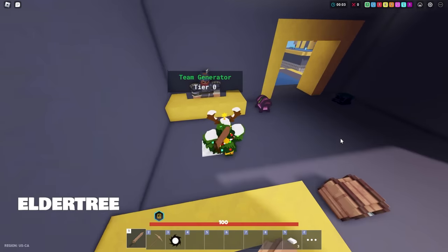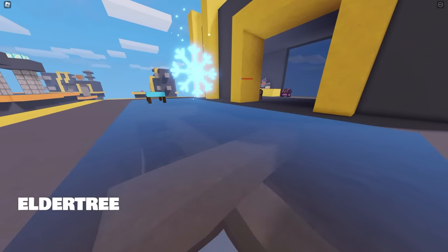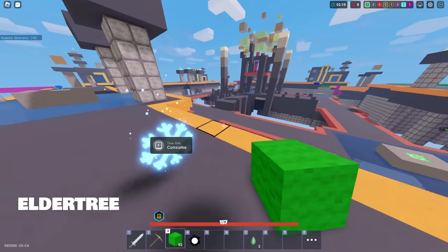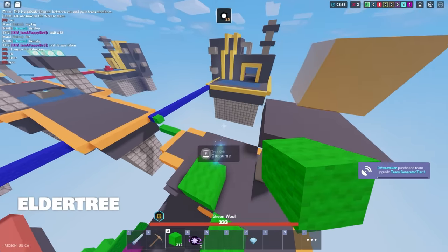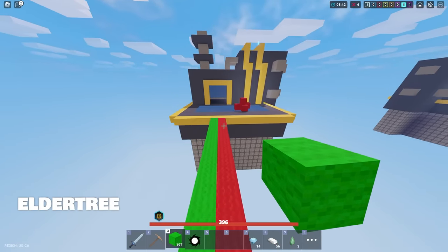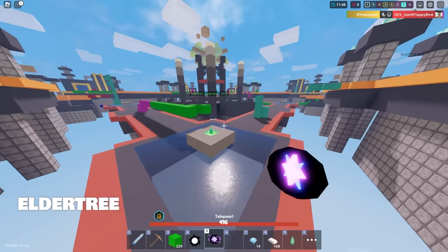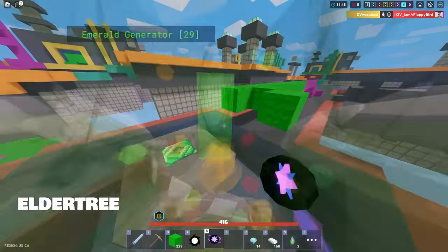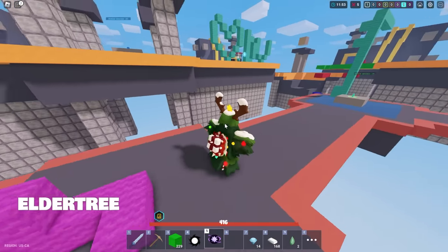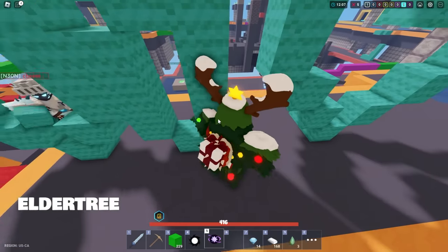Elder Tree has to be one of the most fun kits in the game. It's so simple — you go around, gather orbs, and watch your wannabe Groot kit grow. You literally grow as a tree. This kit gets stronger and stronger, and it's always funny seeing players attack me when I have the equivalent of diamond or emerald armor depending on how much HP I've stacked up. All you've got to do is go around and collect these green orbs around the map. Since you can't buy armor, all you need is a good sword — all that iron is ready to go instead of being split across multiple items.